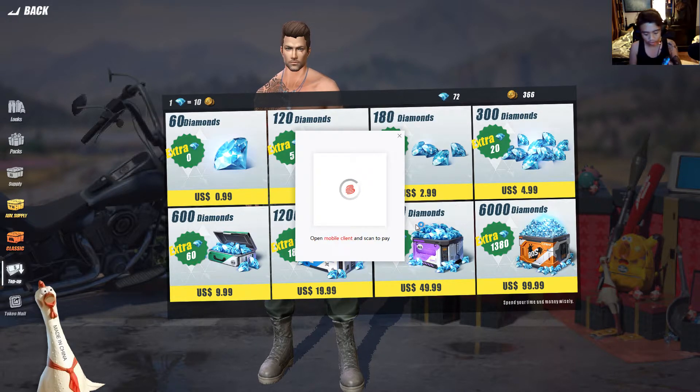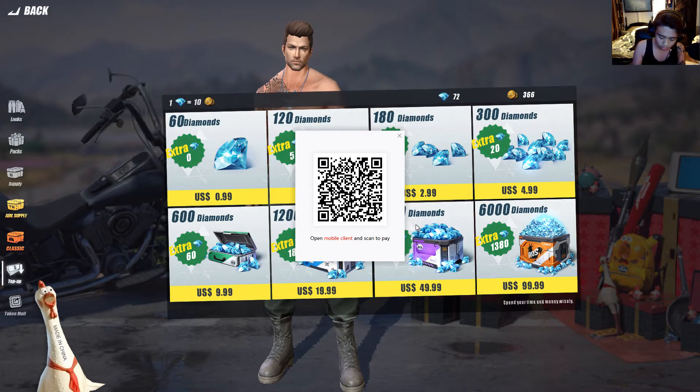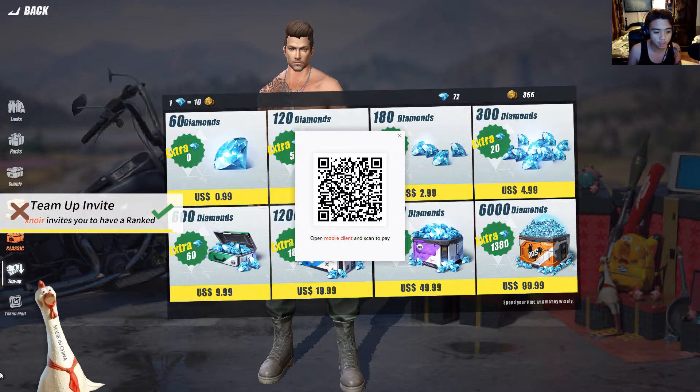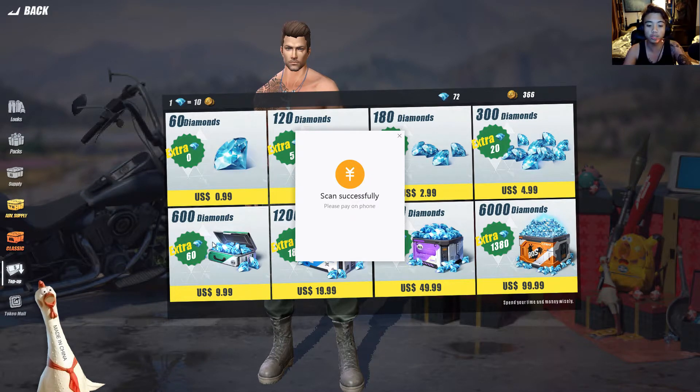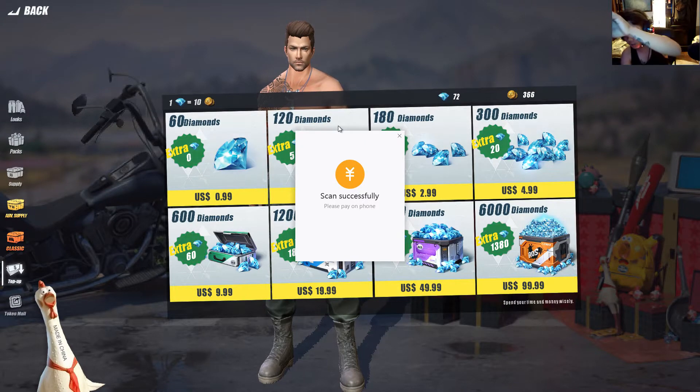For those of you who already have Rules of Survival on your phone and are a little lazy to use the other payment settings - I'm gonna cancel this. You go to your phone and there's gonna be something that says PC login. You just open it. There's gonna be a QR scanner - you just scan this QR right here. And the moment it scans, whatever you do, don't close the tab.